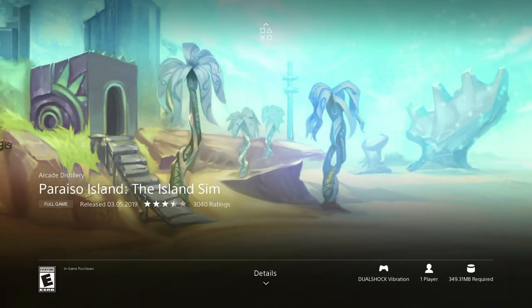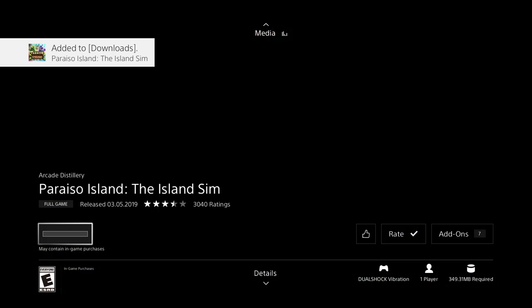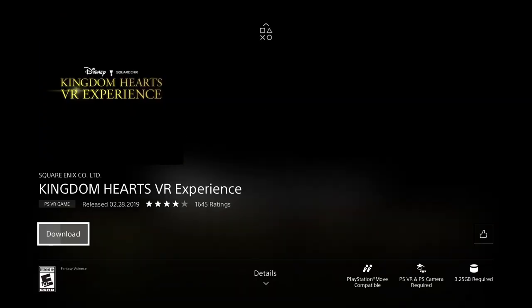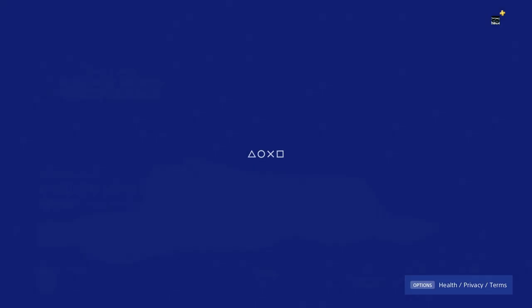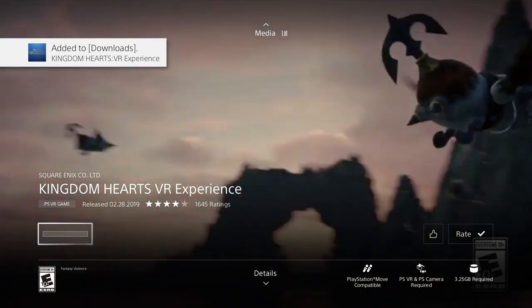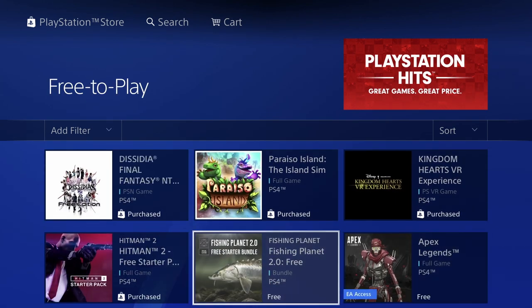We have ISO Island — this one's 349 megabytes, quite small, not even half a gig, so for most of you this will be quite fast to download. Let's go back to Kingdom — a VR game at 3.25 gigs, so this one should be okay. Usually there aren't as many VR games, but as you guys can see so far there are quite a few.